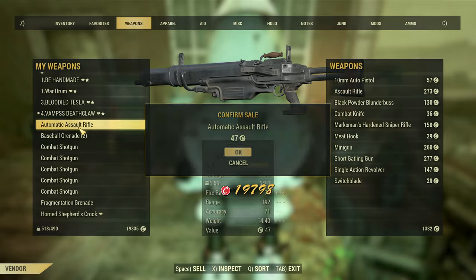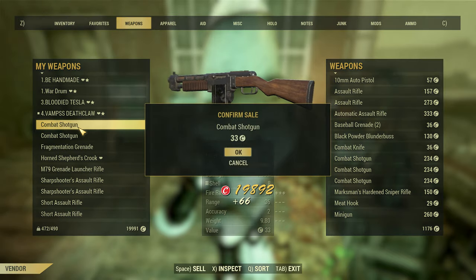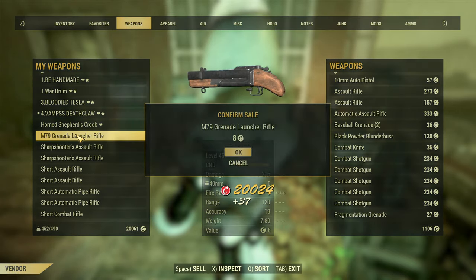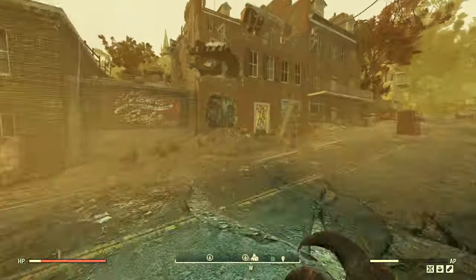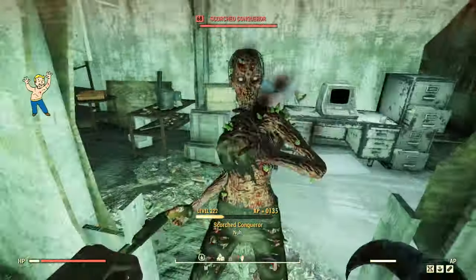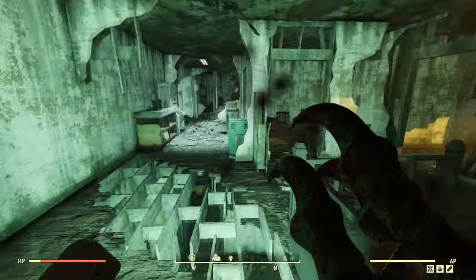Once you are finished, it's just as simple as server hopping and repeating until you have completely drained the vendor of its daily cap amount. This normally takes me about 30 minutes in total to finish and it also grants a lot of EXP if that's what you are looking for. This can technically be accomplished at any location that spawns super mutants, such as West Tech Research Center, but with no vendor bots at many of these locations, it makes it harder to take everything with you to sell.